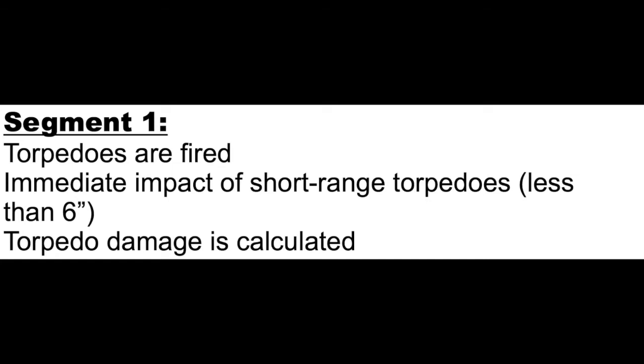Any ship within that cone is going to have the chance of being impacted by torpedoes, so you resolve that. Torpedo damage is calculated immediately, so it does affect anything beyond this point. Most everything is simultaneous — movement is considered simultaneous, gunnery is simultaneous — so it doesn't matter who shoots first. If you shoot and hit your opponent and knock out a turret or sink a ship, that turret or ship gets to return fire if it has not already fired this turn.